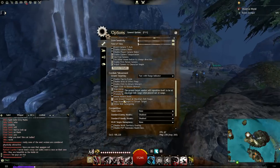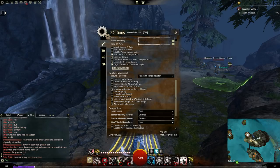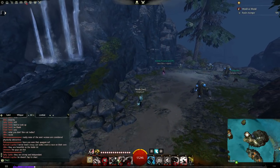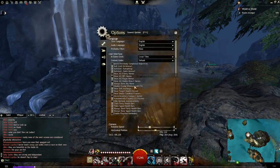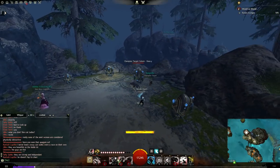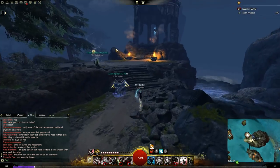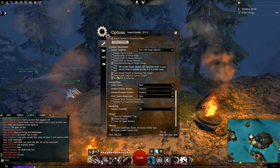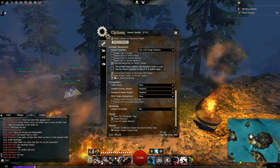Lock ground target at maximum skill range — turn this on. What it does is lock your AoE skills at their max range so your cursor isn't going everywhere. Without it you might not know when you're in range, but with it on you know you're guaranteed to be in range when you use the skill. Snap ground target to current target is good for PvE like raids and raid bosses, but for PvP and competitive play definitely don't run it.